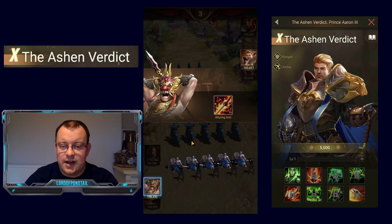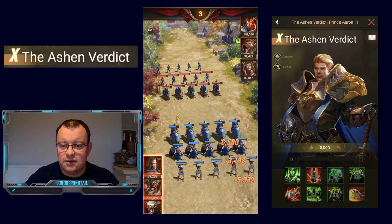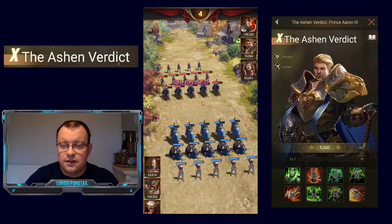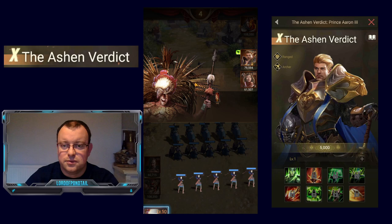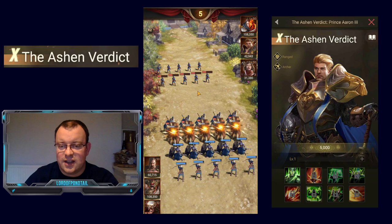He gets disarmed already from The Brave's skill and then suppressed by Skander's fifth skill, so he hasn't done basically anything. The Brave's silencing skill activates and is going to be active from turn three. Ashen hasn't done anything — he gets silenced again on turn three, but you do get some basic attacks off and that does interestingly activate Wrath of the Divine.